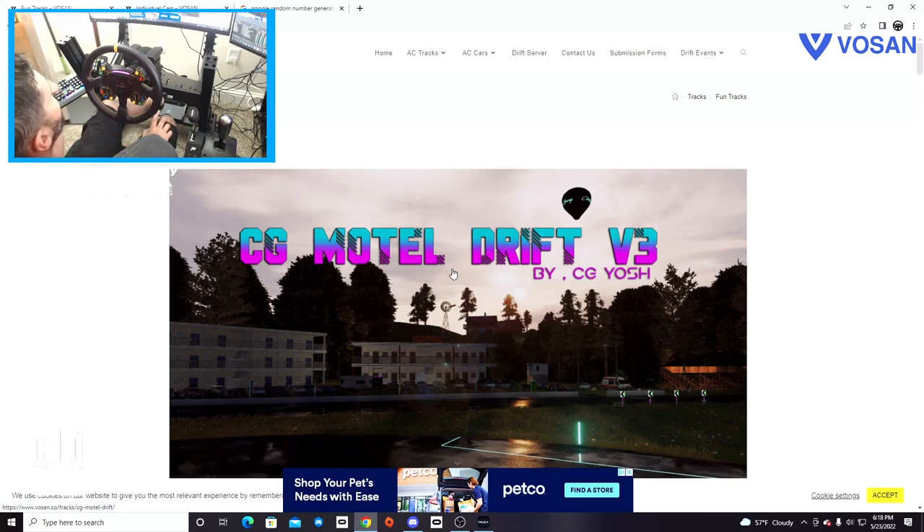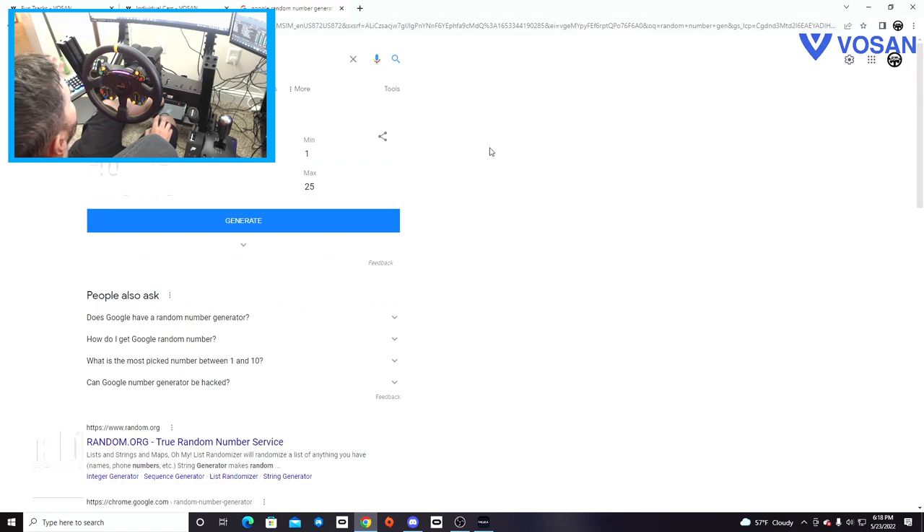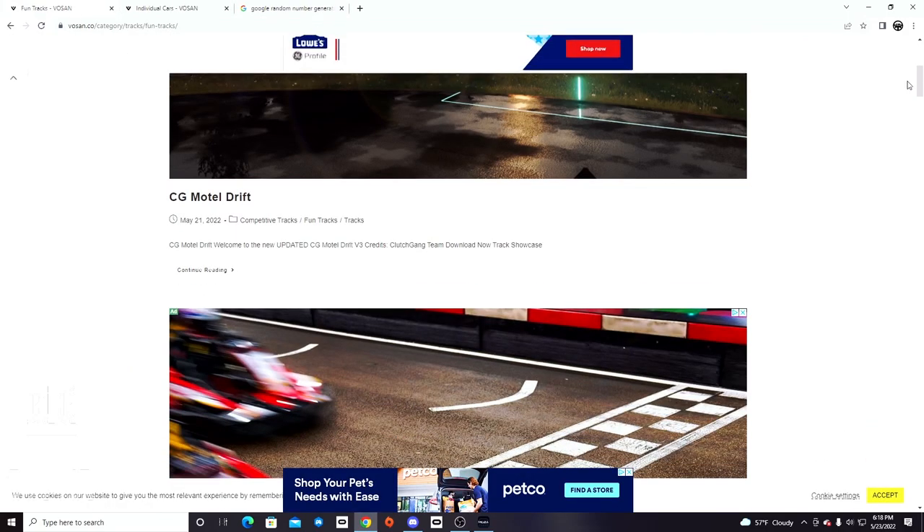We're going to go first and find out what track we're going to do in the fun track category. We have 25 pages and 10 per page, so we're going to hit this generate button a bunch of times. We're actually going to pull up the main screen so you can see the whole number. And we're going to page 15.